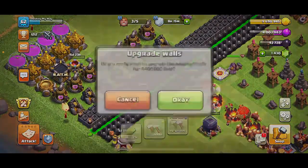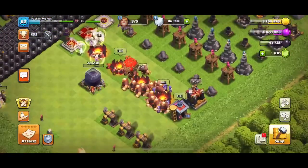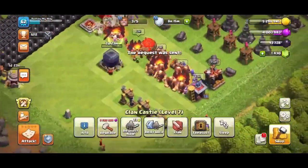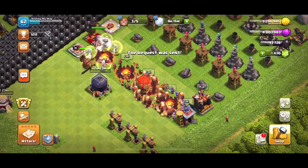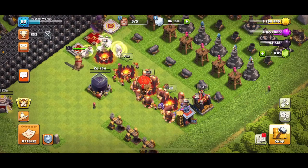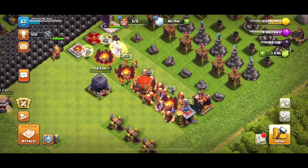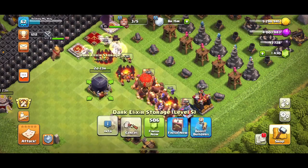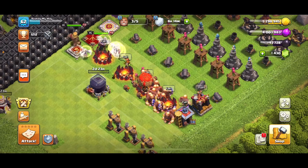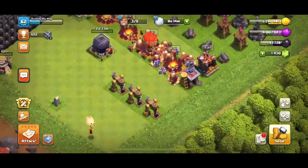For gold, let's pour some into walls. I'll have to double-check on what level the Dark Storage goes up to at Town Hall 11, but I believe it might be maxed when it finishes upgrading. I'll have to double-check that.